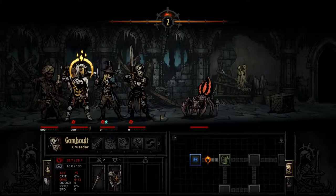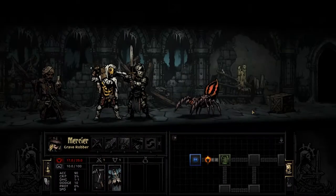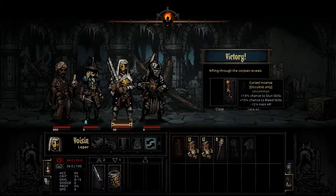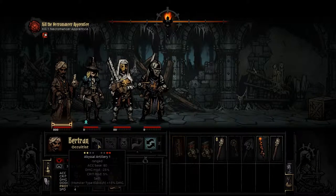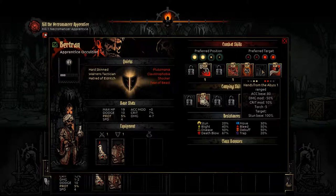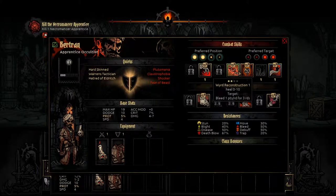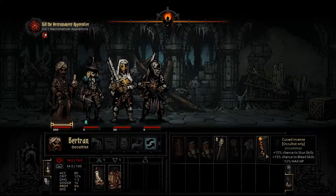Let's kill that one. Give them no quarter. Being able to readjust my allies while still doing damage is pretty useful. Cursed incense - negative 12% max HP, 15% chance to bleed skills, 15% chance to stun skills. I don't have any stun skills. There's nothing here that deals bleed, I don't think, besides this - but that's something I don't want my bleed chance to go up on. I'll just keep it around, it might be useful.